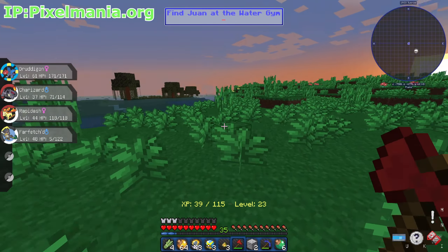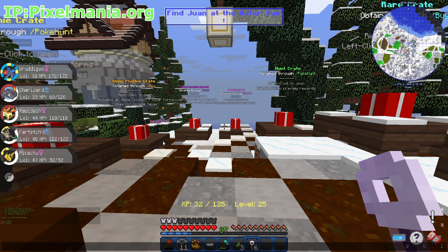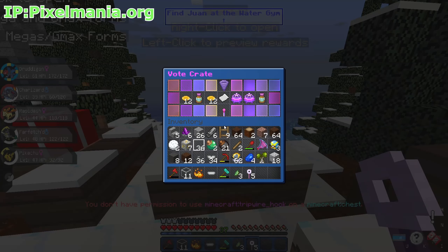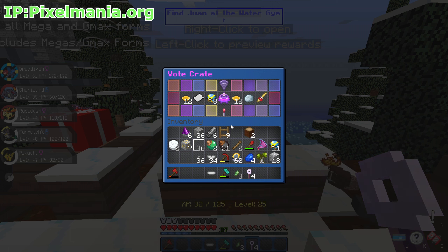We're going to open our six bow keys for today — you get these from /bow and they are pretty OP, so I suggest you guys go ahead and grab your free keys. Let's test our luck and hopefully get some good items. I want some random spawns to get some OP Pokémon. We got eight Quick Balls, which isn't bad. Going to throw out everything we don't need because the inventory is cluttered.